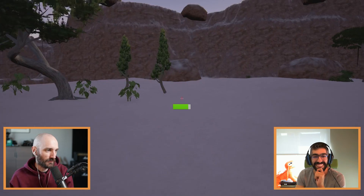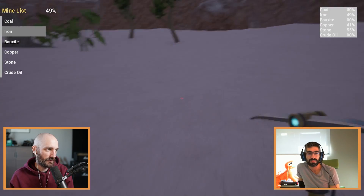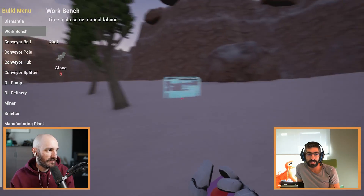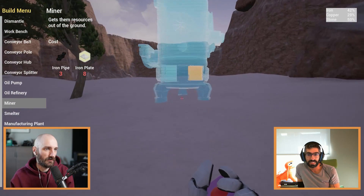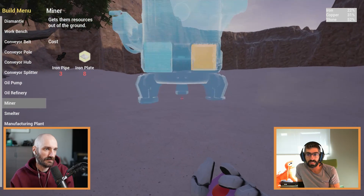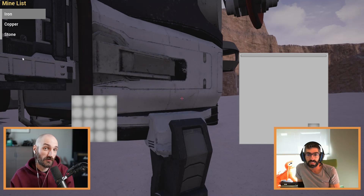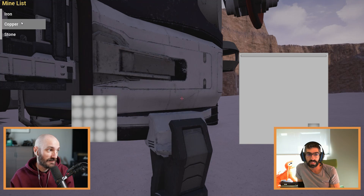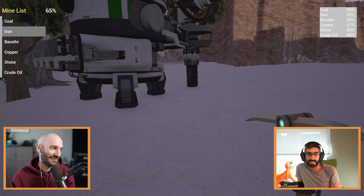One really interesting thing about this sprint: when you place miners, you can place them wherever you want — you get percentages in the top corner like '50% stone here.' You walk up to the miner and pick the recipe in the miner itself. That blew my mind a little — miners had recipes back in the day. This version also lets you spin the holograms, so you can place things more how you want them.